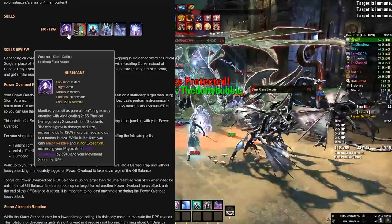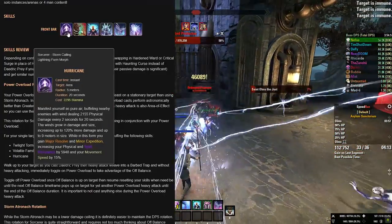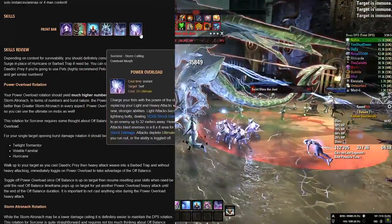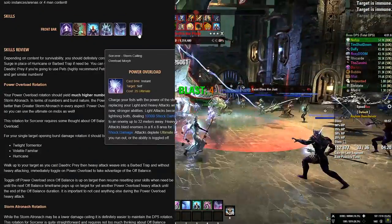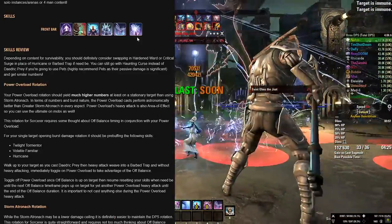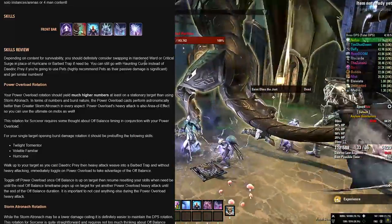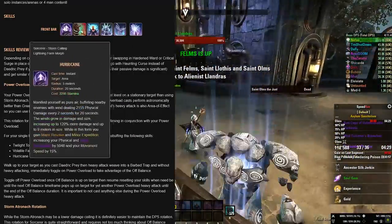For your only bar — a pure single target damage setup — you're going to have Hurricane, Barbed Trap, Daedric Prey, Volatile Familiar, Twilight Tormentor, and Power Overload. You can actually change Power Overload as an ultimate for Greater Storm Atronach, and I'll explain that more in the rotation part of this video. You should also consider swapping in Hardened Ward or Critical Surge in place of Hurricane or Barbed Trap if need be.